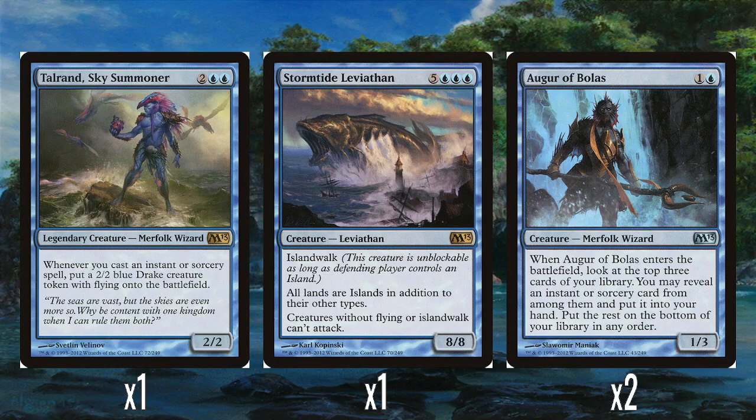The foil face rare is Talrand, Sky Summoner. In the last video I said I went to an M13 pre-release and had a great time. Talrand is basically the reason I had a great time, because I opened it in one of the packs, built a blue-red sort of spells-matter deck, and won a bunch of games with it. It's 2 and 2 blue for a 2-2. Whenever you cast an instant or sorcery spell, you make a 2-2 blue drake creature with flying for free.